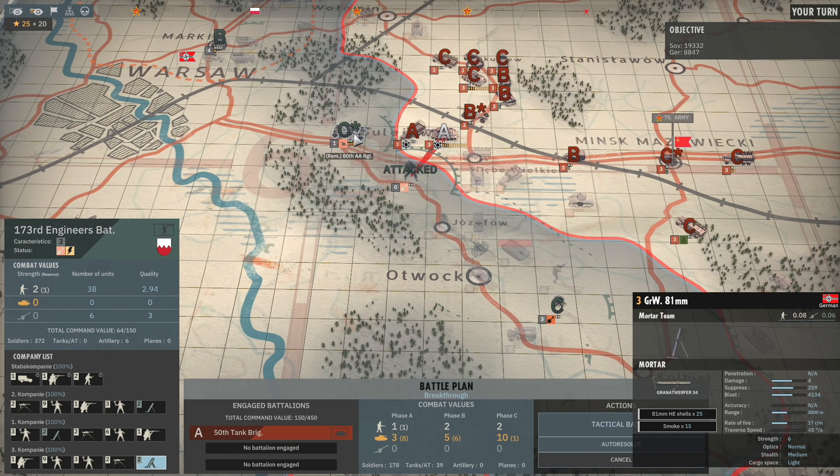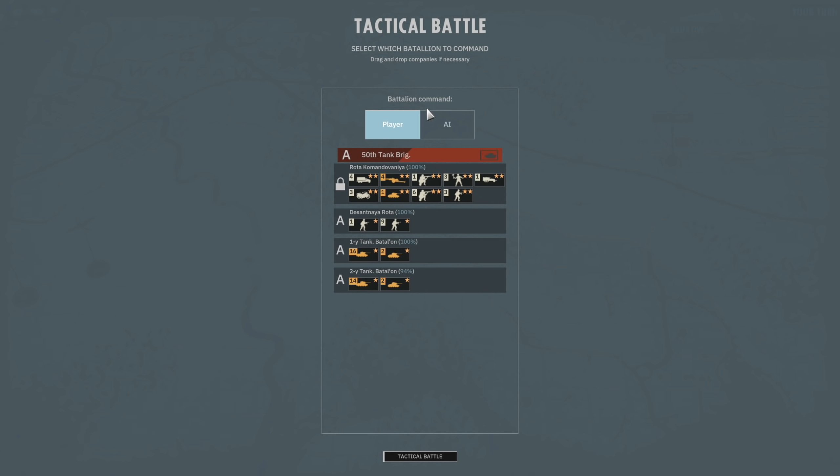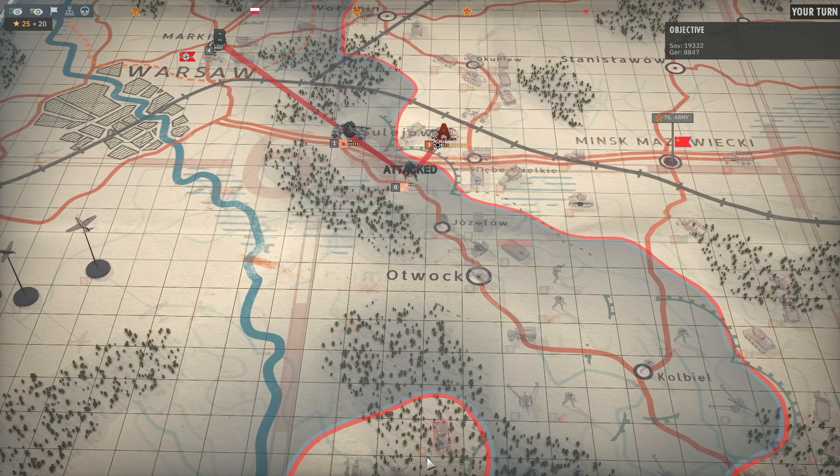Let's do it. We don't want to commit the 50th Motorized Rifle Battalion — we want to keep them for attacking the 80th AA. If we get them to put the Recon Panzer Battalion into this battle, then the 50th Motorized Rifle Battalion should have no problem killing the AA on their own. Rather than having to commit the 50th Tank Brigade into that battle as well, we get to kill two different battalions.